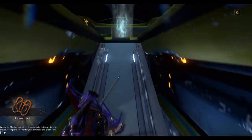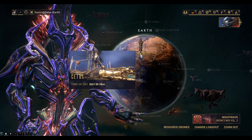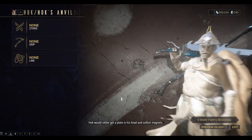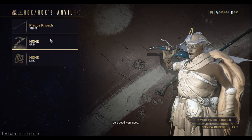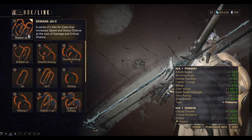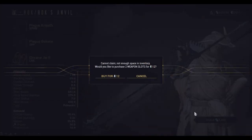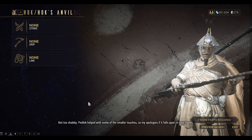Okay, let's collect that one. Now we have all the pieces we need for the Zor, we can go back to Hock on Cetus. Select the Strike, select the Grip, and select the Link. A most astute choice. And now we can build it for 4,000 credits. And your weapon's locked. Pedleg helped with some of the smaller touches, so apologies if it falls apart in your hands.